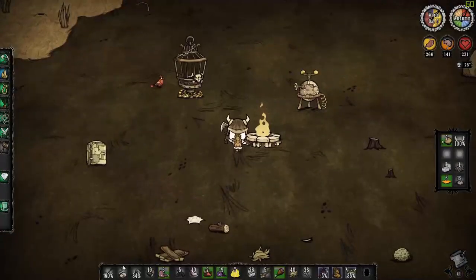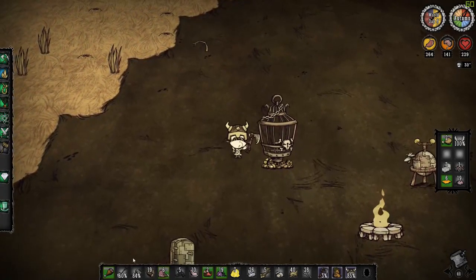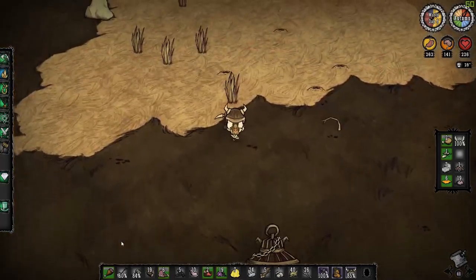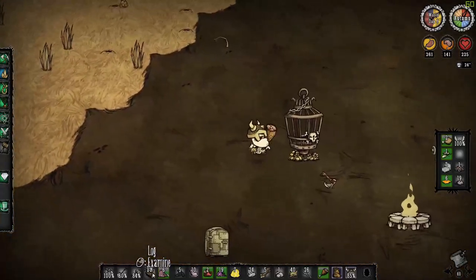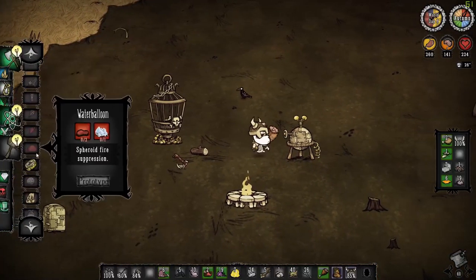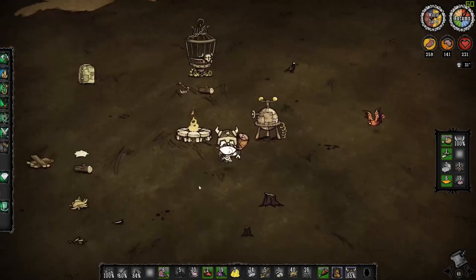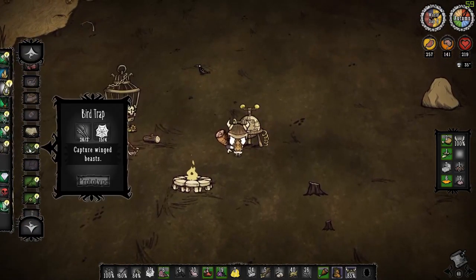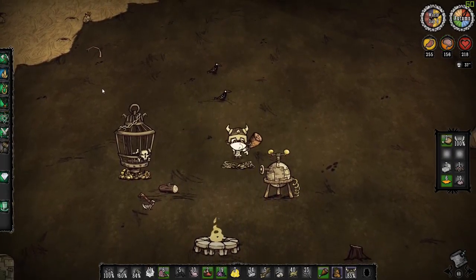Right now we're going to be needing lots of rocks to build the wall. I'm also going to set a trap out at our base, and I'll be gone for a little bit. If you see a bird in the trap, put it in the cage.